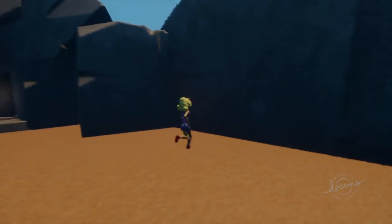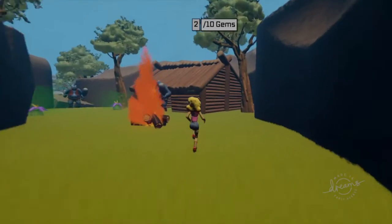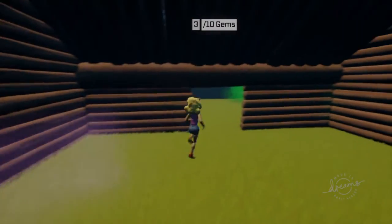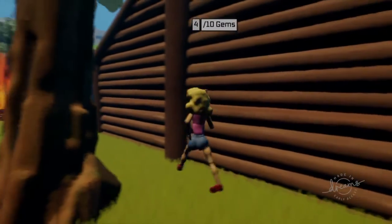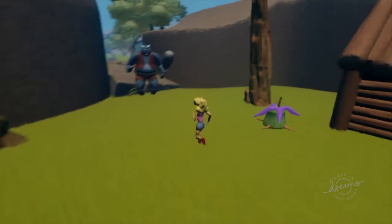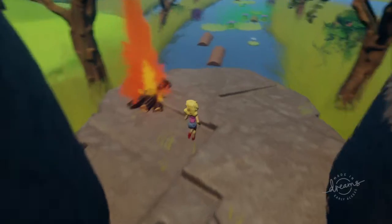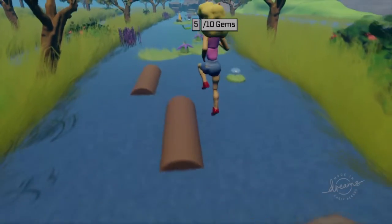There are invisible walls on either side here, so it's more linear like a Crash Bandicoot game would be. I don't think you can destroy those flower things. I don't remember that gem — I wonder if maybe that was the one I missed.